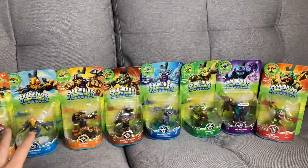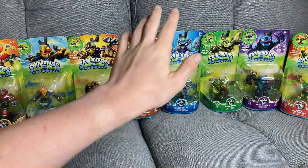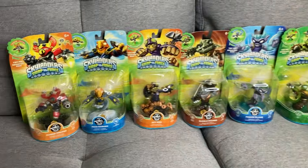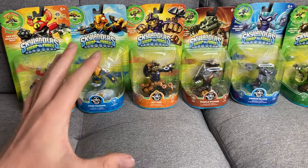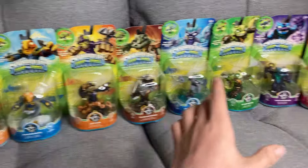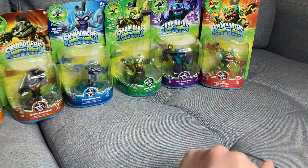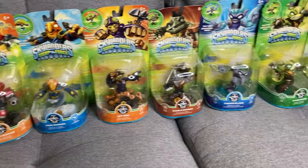So we'll show them all off and try to get them all in frame. Look at that — we got Magna Charge, Free Ranger, Spy Rise, Rubble Rouser, Freeze Blade, Stink Bomb, Trap Shadow, and Jade Firecracken. I think very solid Swap Force figures to have in box. Might have to hunt down all of them now — might be a bit of a quest, but we'll see. Let me know which one of these is your favorite to see in box. Mine's definitely that bad boy there, the Jade Firecracken — let me know down in the comments.